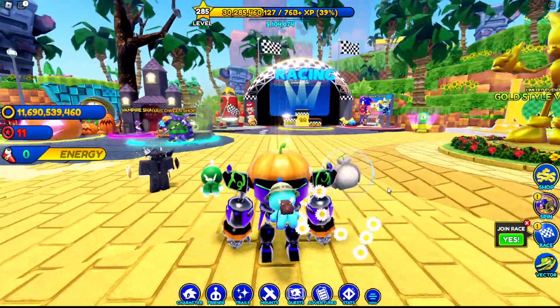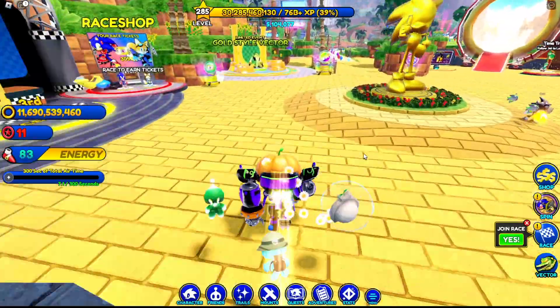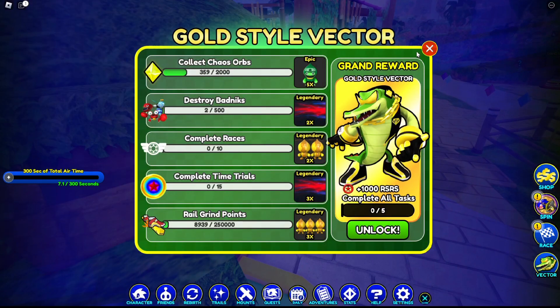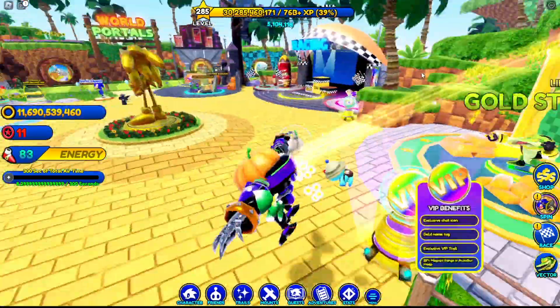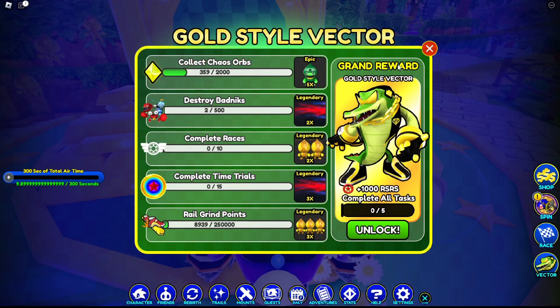Hey guys, welcome back to another Mervan video. So today we're going to be playing Sonic Speed Simulator and unlocking Gold Style Vector — a character that we really need a gold style for, because he's literally obsessed with riches and gold.